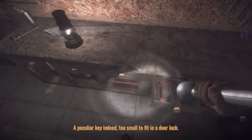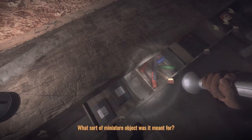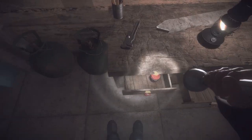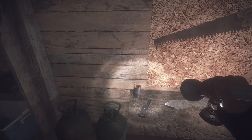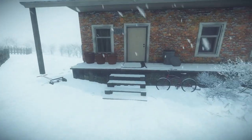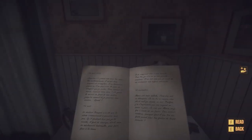'Okay, a peculiar key indeed — too small to fit in a door lock. What sort of miniature object was it meant for?' I wonder if it was meant for that journal we found in the house — I bet it is. That one that had the lock. Let's go take a look. That was in this room, I think. Yeah, there we go.